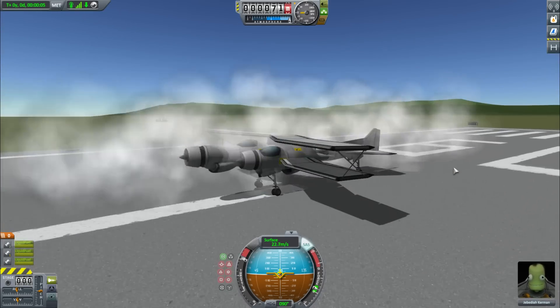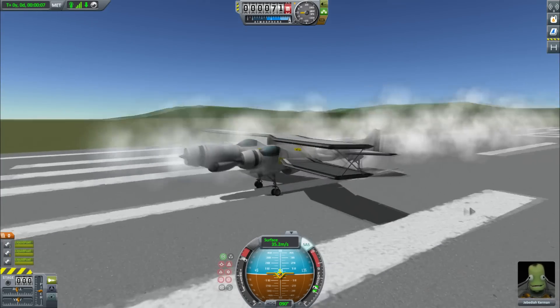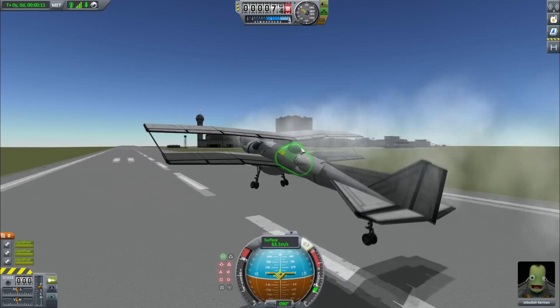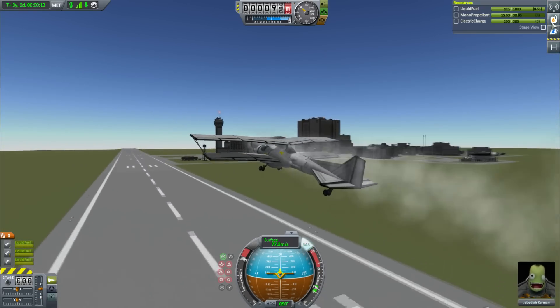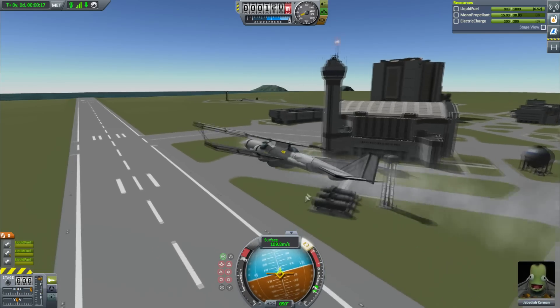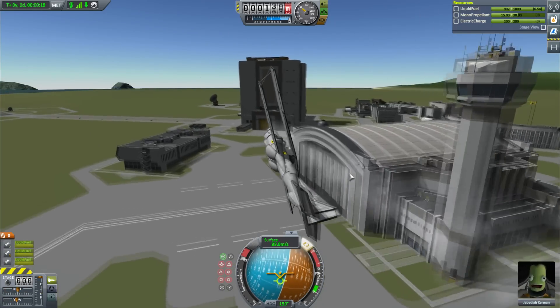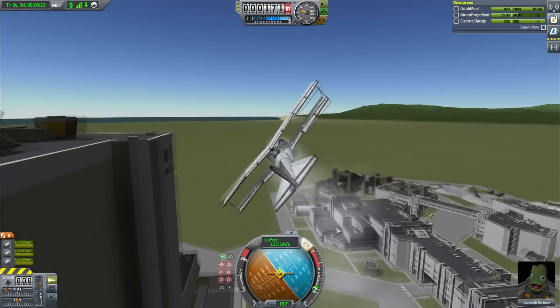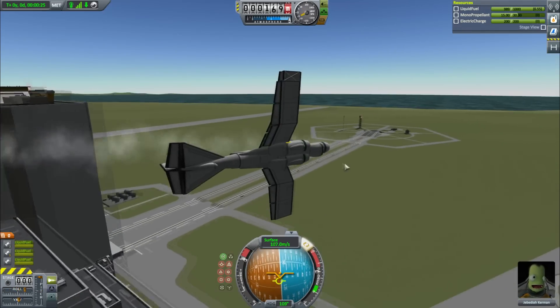I never really thought of doing it like this. It's really cool because obviously there are no propellers in the stock game, which I really think there should be - it would be cool to have some kind of propeller system. And since it's a space game, how cool would it be to use a solar powered plane on Lathe? I know you can use ion engines but they don't really work in atmosphere anymore since the game got realistic.